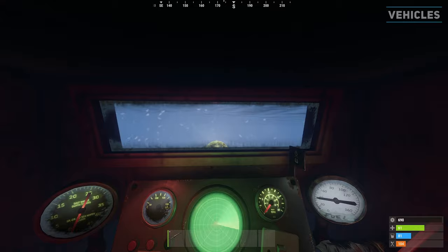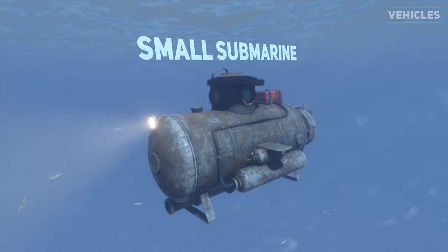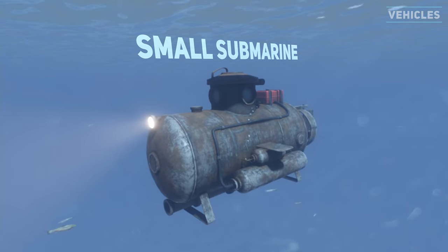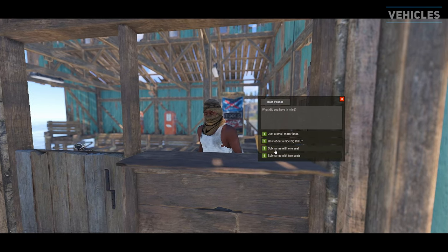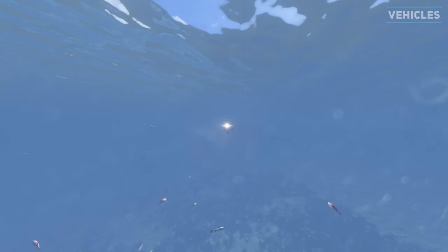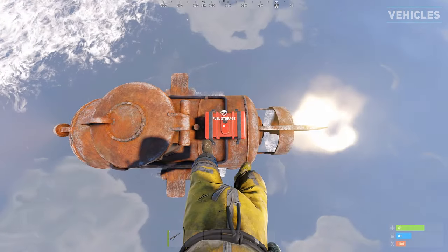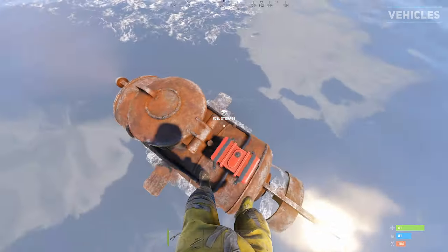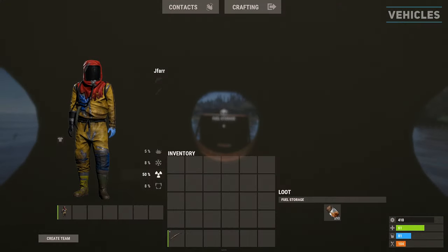Next we have the submarines, which can submerge with the control key and shift key to go back up. Let's start with the small submarine, which only features one seat and is the cheapest of the two. The small sub can be purchased at the fishing village for 200 scrap and cannot be naturally found. The small sub will consume 7.8 low grade fuel per minute and can be refuelled externally or inside the fuel tank at the back. To open inside, make sure to alt look around so it can be accessed.